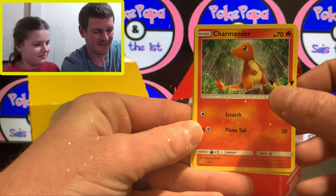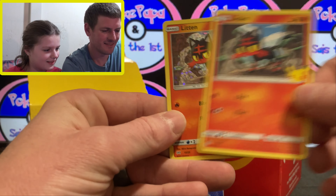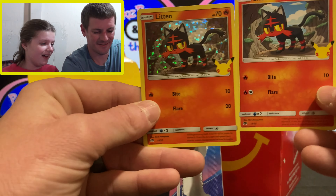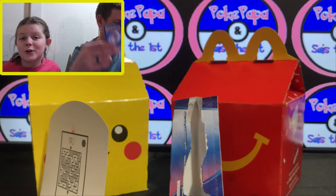Hey, Charmander — standing in the rain! Finniken, Litten, and another Litten. Two Littons! They're kittens.